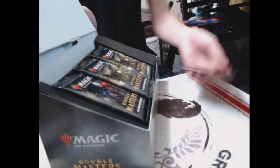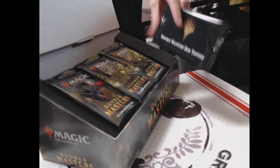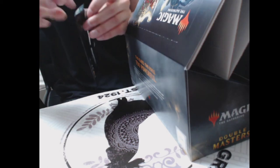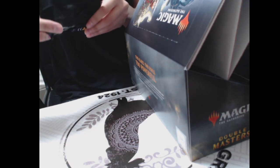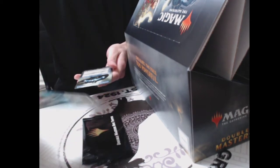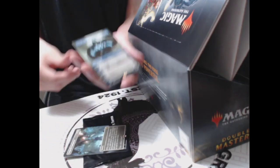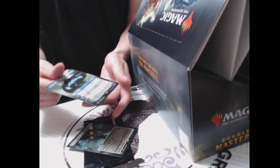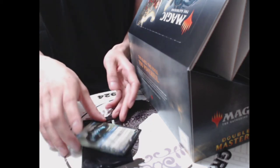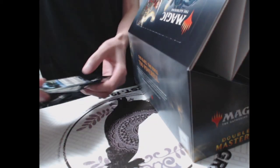Here we go — here's what you get to see when they open the box, and here's the Double Masters box topper. We have a Council's Judgment, which is a pretty awesome card in general, and we have a Jace the Mind Sculptor — both are full art, neither of which are holographic, but Jace the Mind Sculptor as a promo is a pretty dang good pull. Now we're going to put that aside and open the rest of these packs.